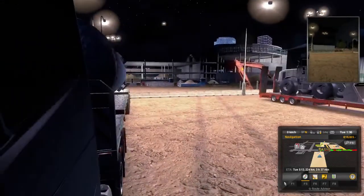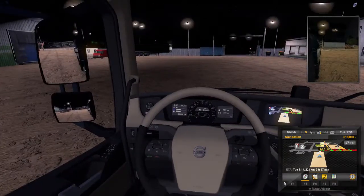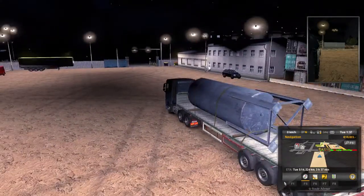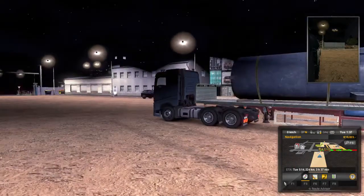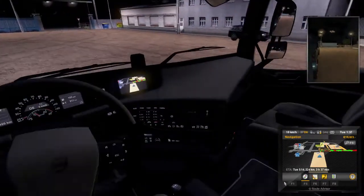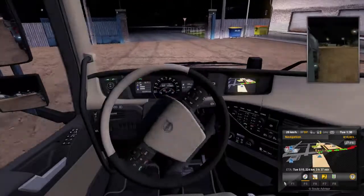All right, let's pan out here. There's a bobcat over there. So it looks like an outside tank for the farming industry or construction industry. There we go, get some lights on. Wow, this is the first time I've driven a Volvo in this game and wow, is it nice — this thing's got some power.